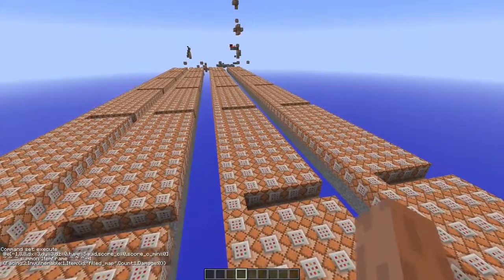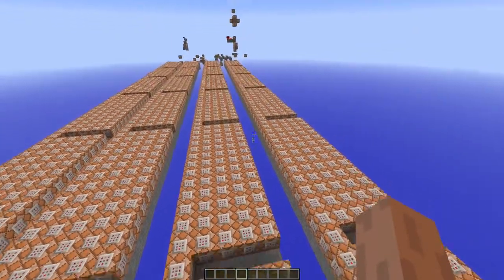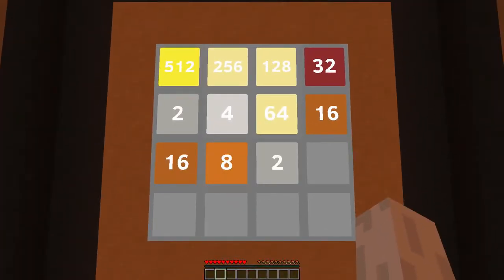This row also summons the item frames, and it makes sure there isn't an extra tile added when you did not move anything around — but that's way too advanced to explain. So if you want to see how that works, feel free to download the world.